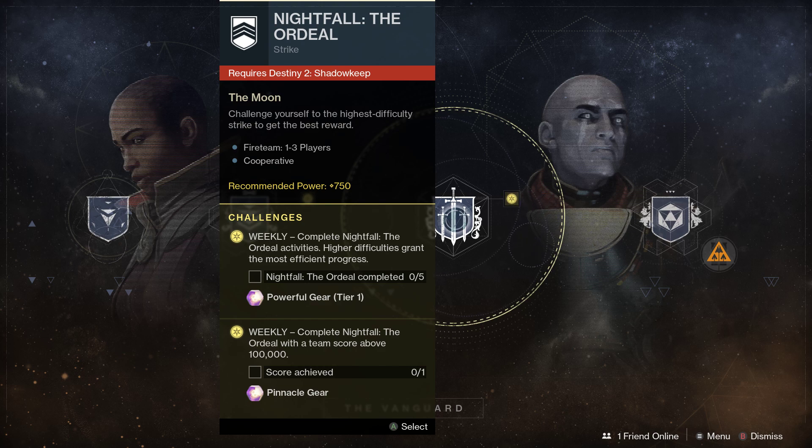You're going to get Enhancement Prisms and then Ascendant Shards. But you can only get Ascendant Shards from doing the Ordeal at the 980 difficulty.